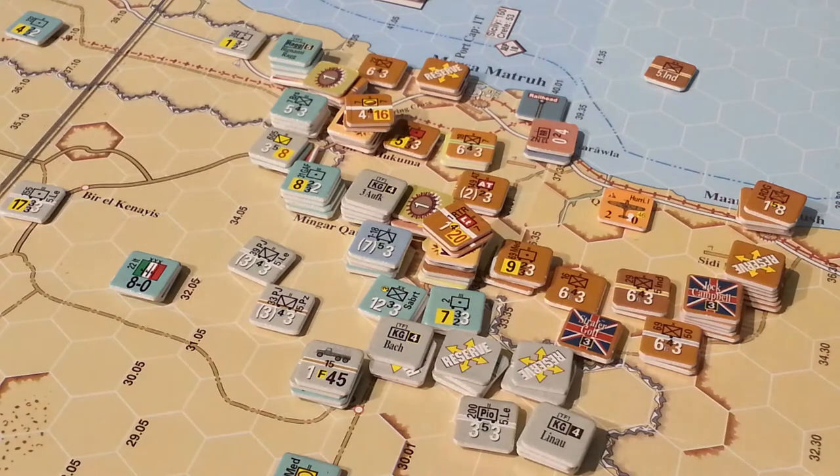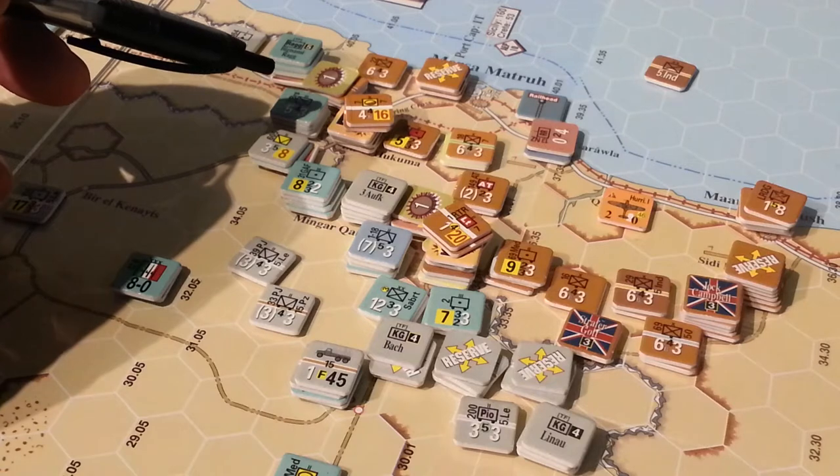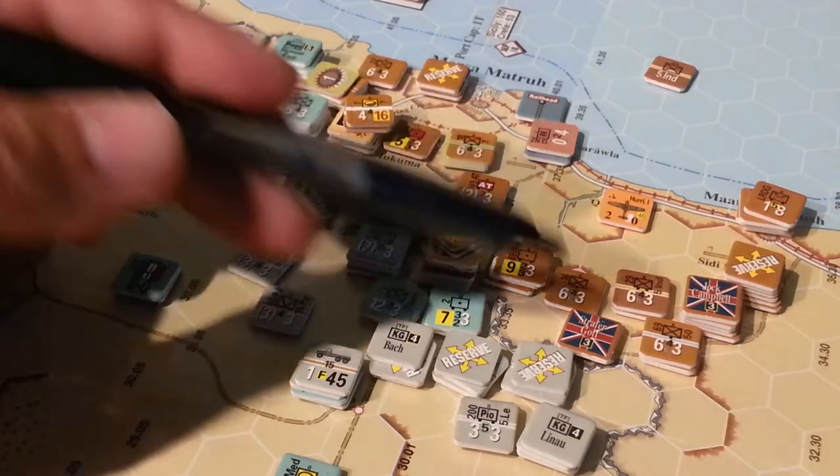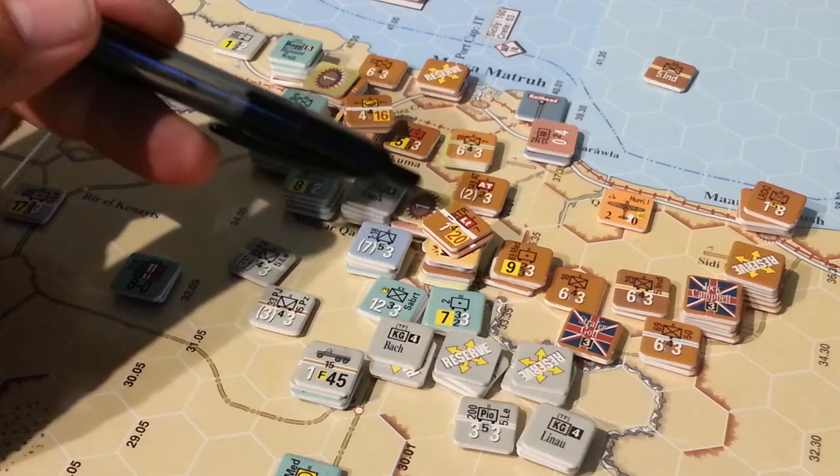It's not an escarpment hex — the hex side is on that side, but it is here. So I've been trying to get through either here across these two sand dune slope hexes or here.